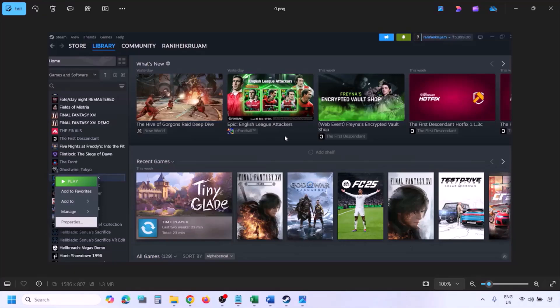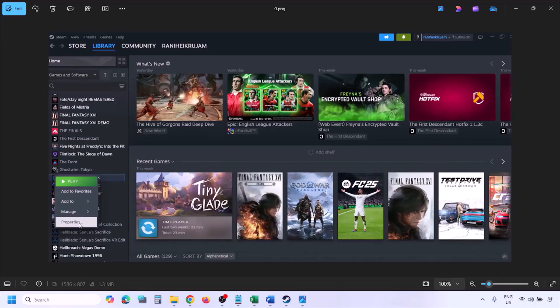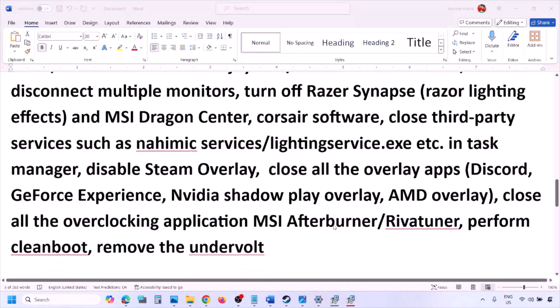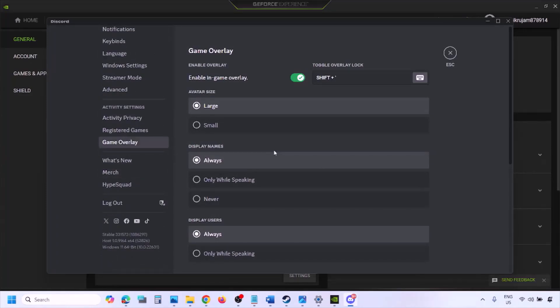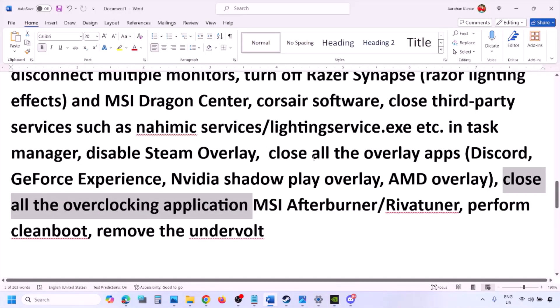To disable Steam overlay, go to Steam Library, right click on the game, select Properties, go to the General tab, and turn off the option that says Enable the Steam Overlay While in Game. Also, if you have Discord running, go to Discord Settings > Game Overlay and turn off Enable In-Game Overlay. If you're using GeForce Experience, click the settings icon in the top right and turn off In-Game Overlay.